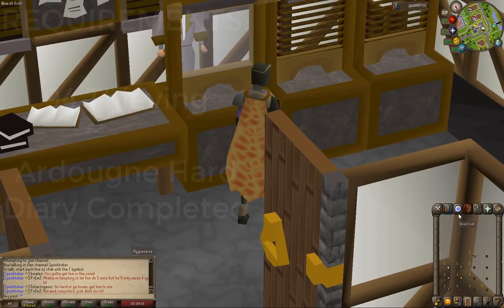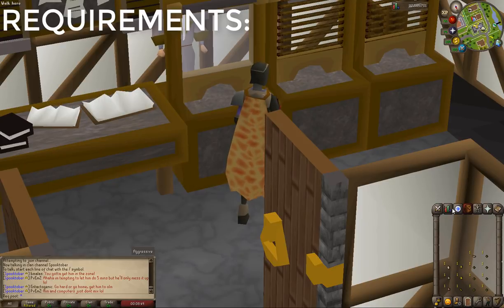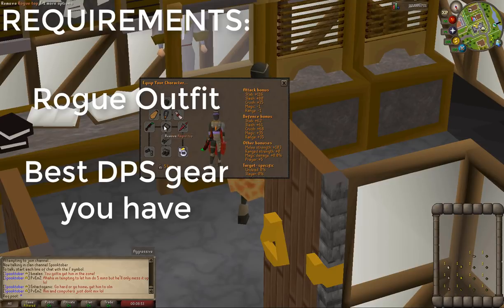The requirements are 94 thieving and Ardougne hard diaries completed. For items, you can just use your full Rogue outfit and your best DPS gear in the available slots. That's not required — it's just a tip you can use to kill an annoying farmer that walks around and gets in your way.